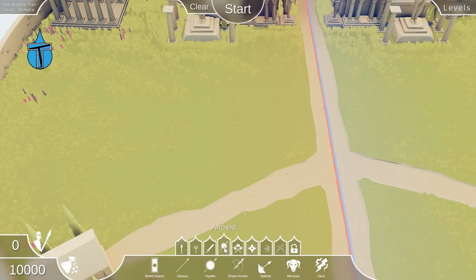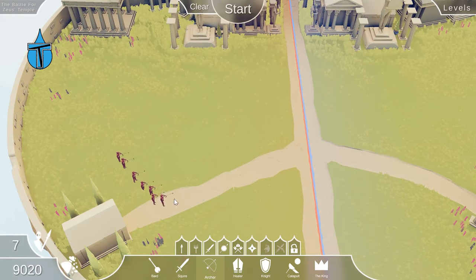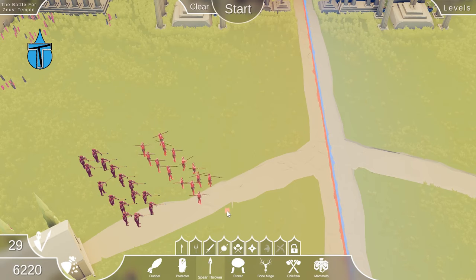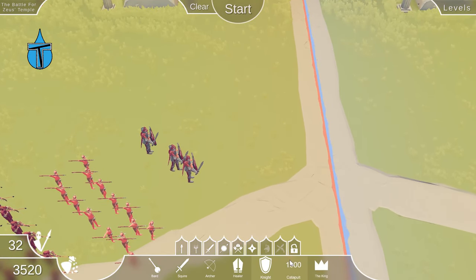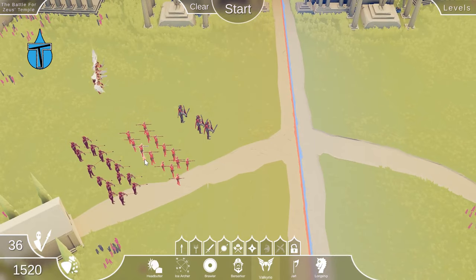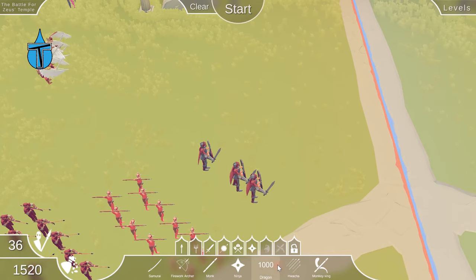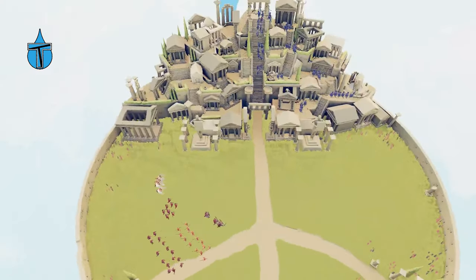Let's put in some archers — they can do quite a bit of damage — and some spear throwers. Knights aren't a bad price so we'll put some in. Let's add some valkyries, and finally, just for fun, let's throw in some firework archers because we've missed those guys. Let's go for it and see what happens.